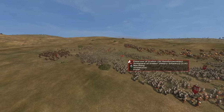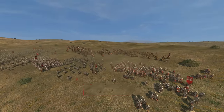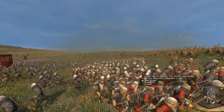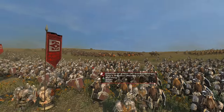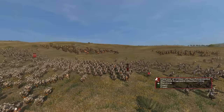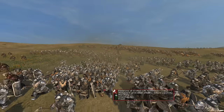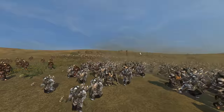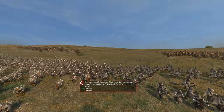Many of their units now have throwing axes. King's Crossbows were removed from the game and renamed King's Warriors, and they were given throwing axes rather than crossbows. Otherwise they are axe and shield units. The Axe Guard of Erebor also now throw an axe before they get out their two-handed axe. So you've got a more elite axe-throwing unit in the Axe Guard and a more mainstream one in the King's Warriors.